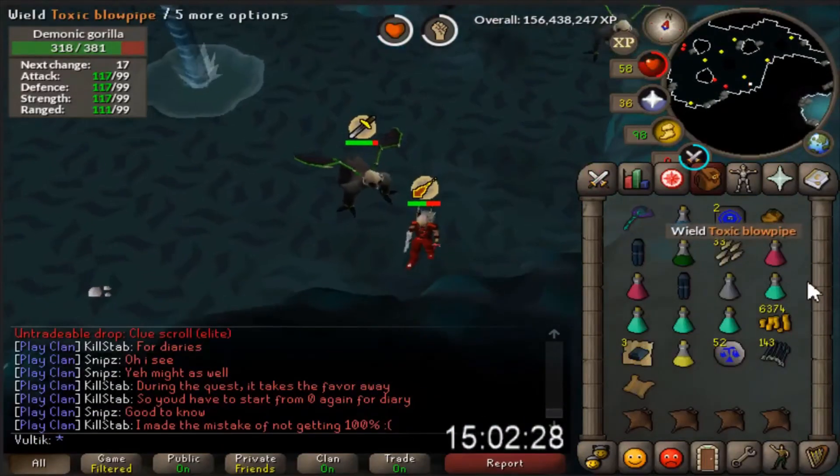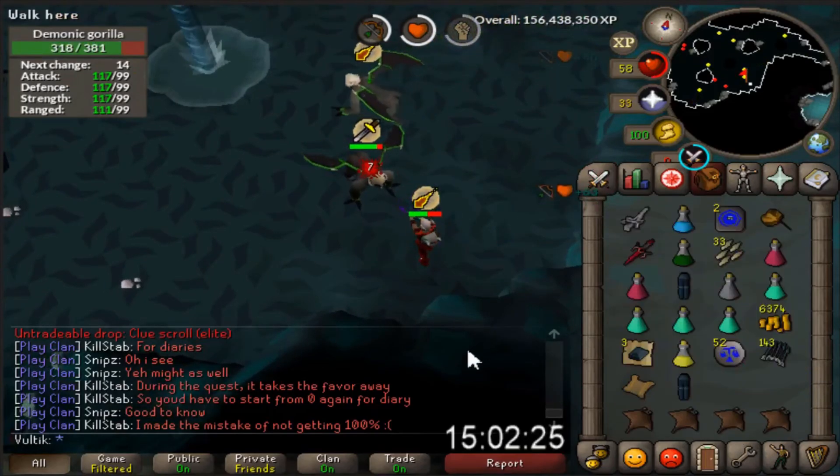Let's see if we can get another Zenite in another 64 kills. Got an Elite Clue — that's pretty rare, but I guess I'll do it after this trip. Let's see what I can get from that.